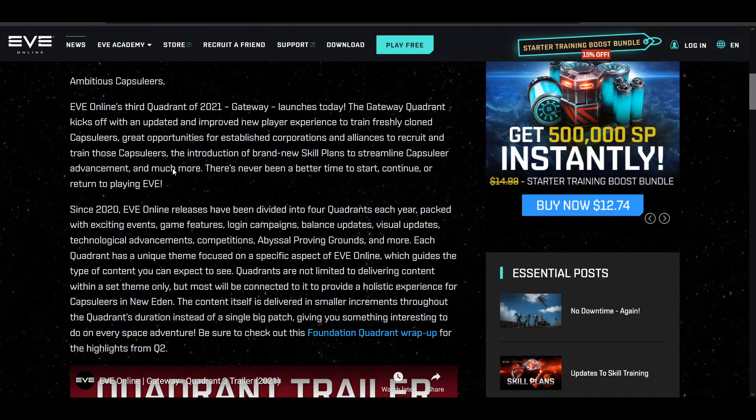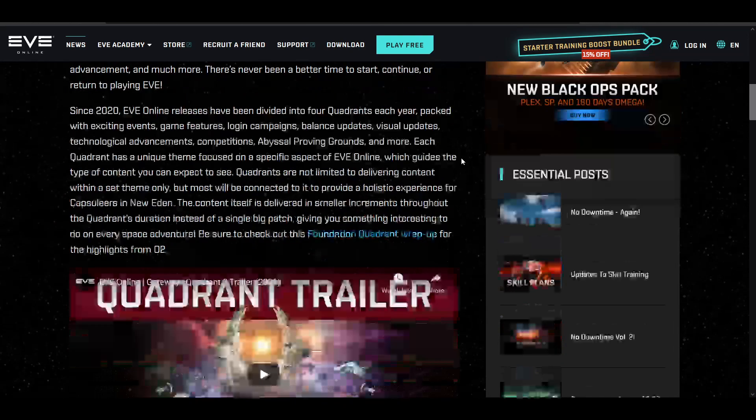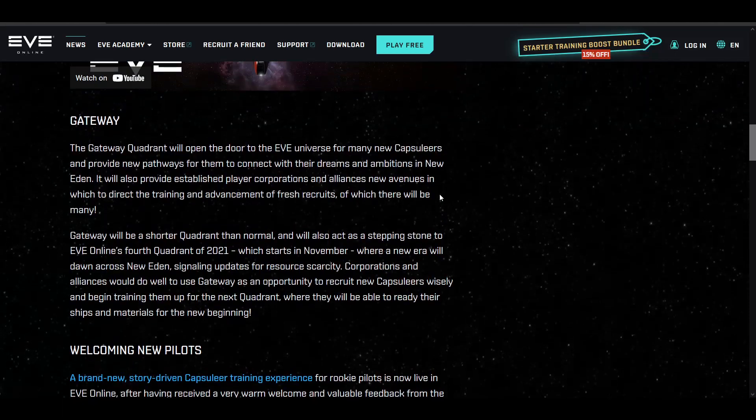Regardless, they do a brief overview about this quadrant update when it comes to skill plans that you're able to share with new players, as well as the new player experience, which visually looks extremely appealing and very good. A bit more on the Gateway update — again helping new players — it also says signaling updates for resource scarcity.